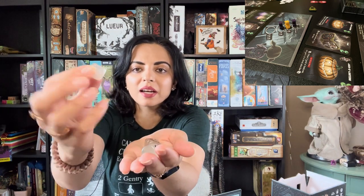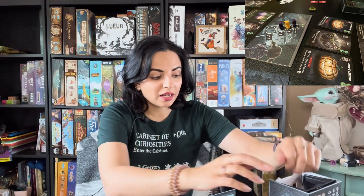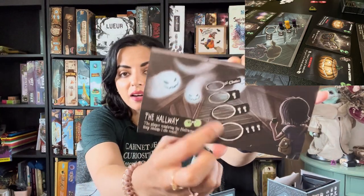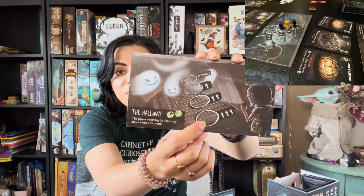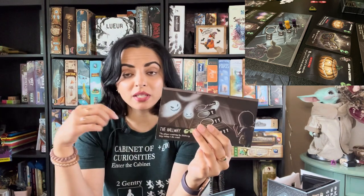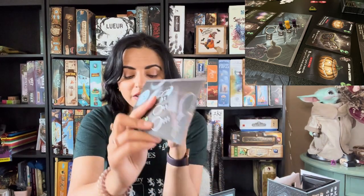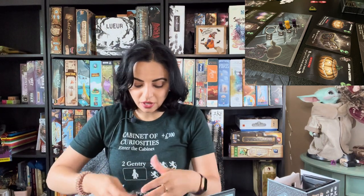You put the dice into the dice tower — the dice aren't regular dice, they have ghost faces on three sides. You roll them and see how many ghost icons each player gets. Depending on where your meeple was placed in the room, that determines how many ghosts you receive. If your meeple was in certain spots, flashlights scare the ghosts away — but the first spot gives you first pick of a card while also giving you the most ghosts.